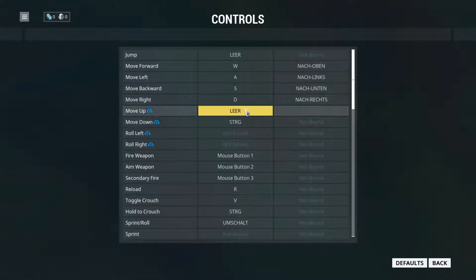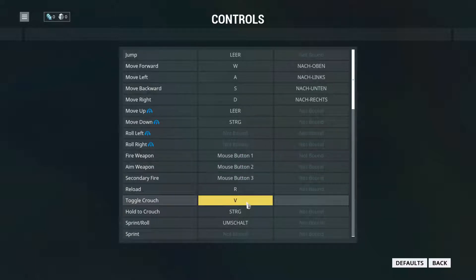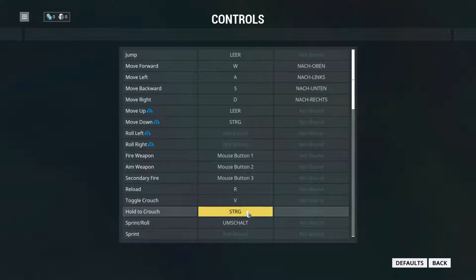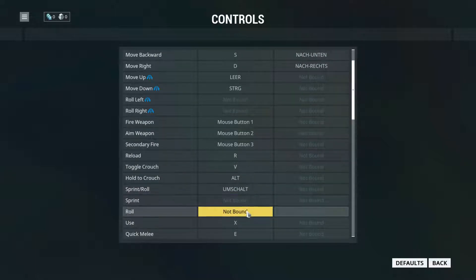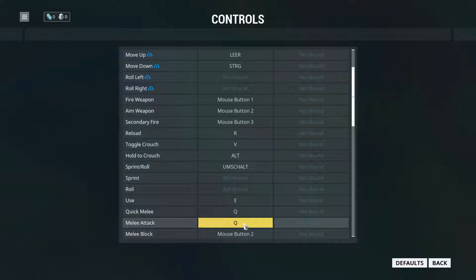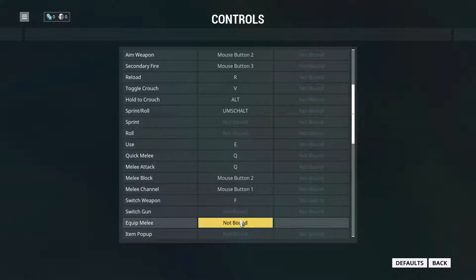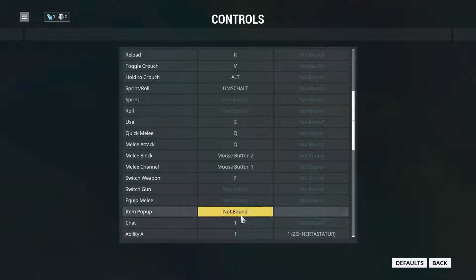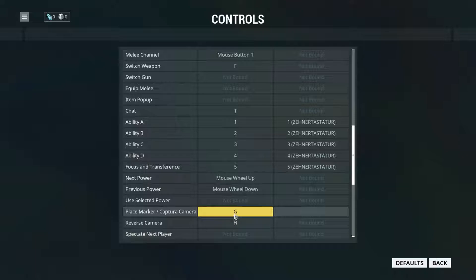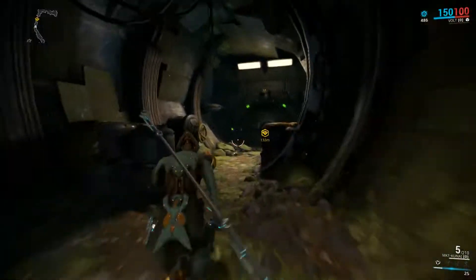Let's see the key bindings. Rolls — it's shift and roll, so I'm hoping shift plus A will roll me left and right. Toggle crouch — I don't need to toggle the crouch. Use is X — I'd rather have use as E, and then melee as Q. That comes from Dead Island where you had to use Q to kick zombies. Switch weapon is F — that works for me. Switch gun — I don't have a gun anyway at the moment. Let's get back to the game — back, save changes, yes please, and forward we go.